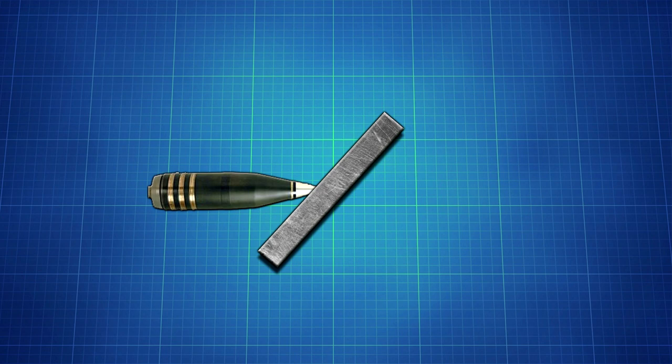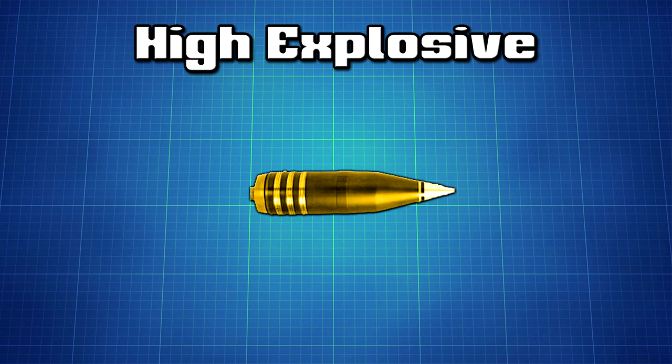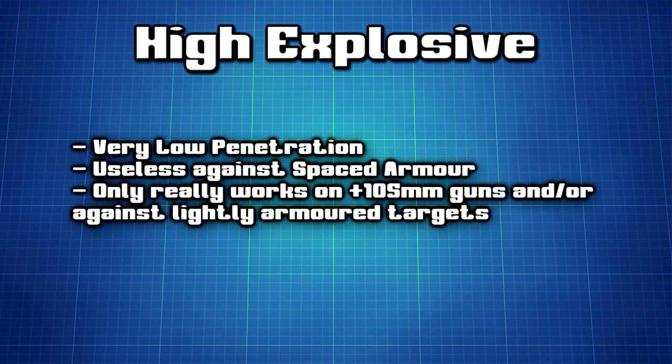High explosive shells are for the most part useless. Whilst technically having the most damaging potential out of all ammunition types, they have close to no penetrating power, and as such merely tickle the opposition with only the slightest bit of armor. These are only really viable on high-caliber cannons, from the Sherman's 105mm howitzer to the KV-2's 152mm howitzer.